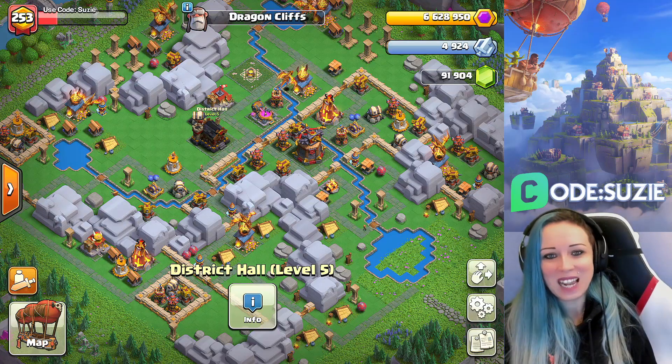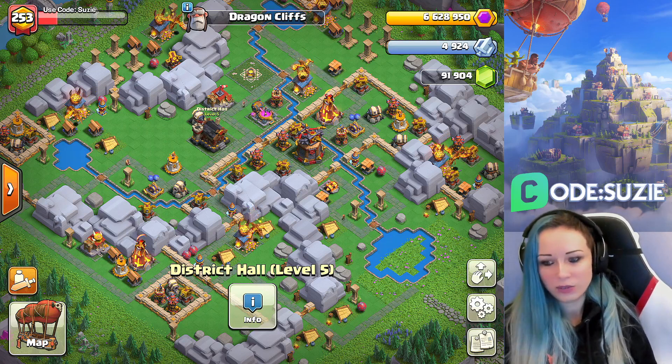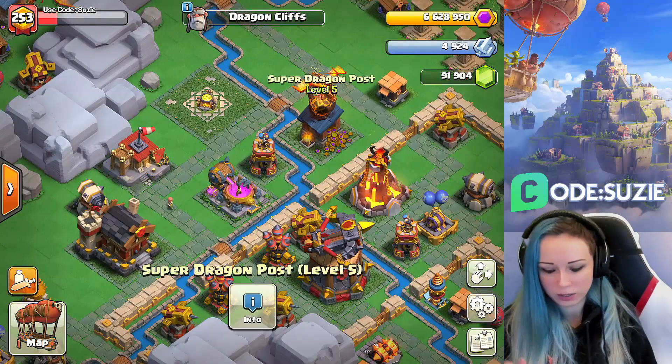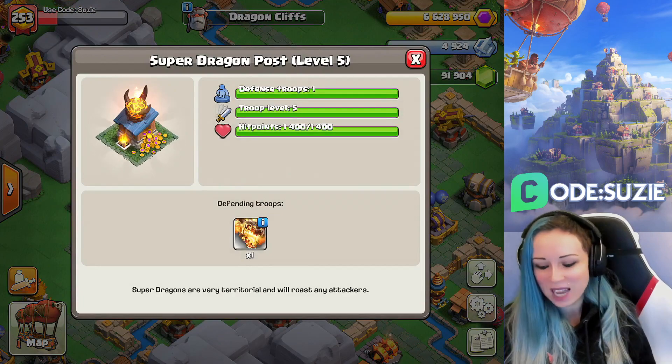Dragon Cliffs district — you can unlock it when your City Hall is level 6. I really like the design of the district, especially the defense building. There's a Super Dragon pose, with a Super Dragon flying around that building.